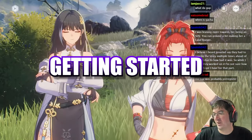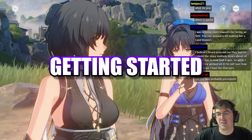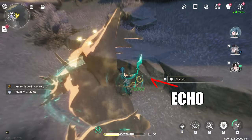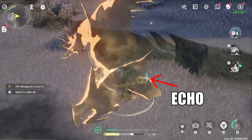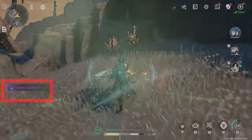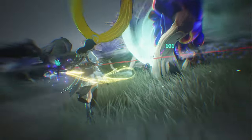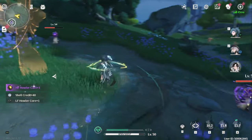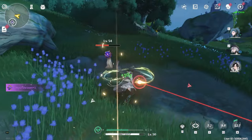The game first teaches you about echoes right after Rover's encounter with Crownless early on. Whenever you defeat an enemy in the overworld, there is a chance an echo of them will be left behind, as evidenced by the translucent model. Simply collect the echo and it will be added to your inventory. Throughout your time playing Wuthering Waves, it's incredibly important for you to fight every single enemy you come across and pick up as many echoes as possible, for two reasons.